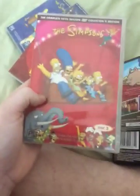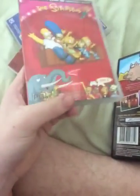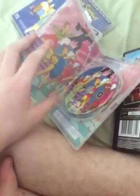Next up is Simpsons Discs 3 and 4, complete series. It's front, it's PG for Series 5, with front, spine and back. It's Discs 3 and 4. Inside shows Louise, Marge and Lisa.